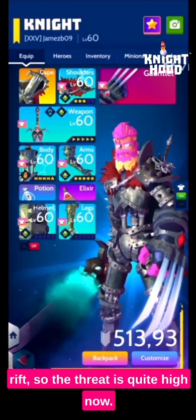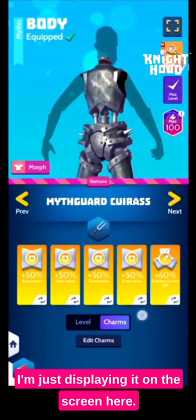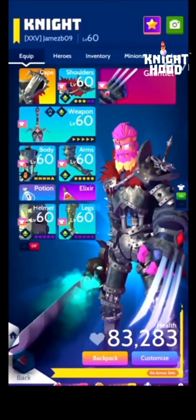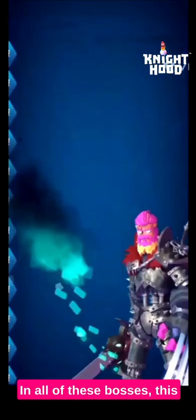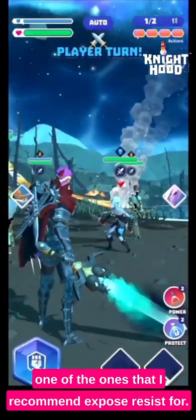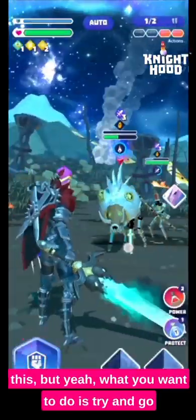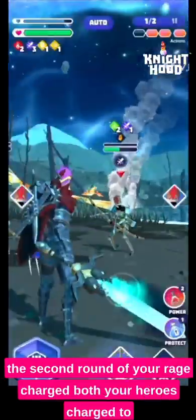Moving on in this video, I've progressed quite far through the rift so the threat is quite high now, so I've equipped all of my mythic gear. I'm displaying on screen: one weaken chance, four defense charms, and the rest are all warrior hero charms, along with the sword and Maverick Gauntlet. This boss is Deceiver of the Rift. I am taking Logan and Garan, and this is one I recommend expose resist for. The first round is just like a normal fight. What you want to do is try to go into the second round with your rage charged and both heroes charged.